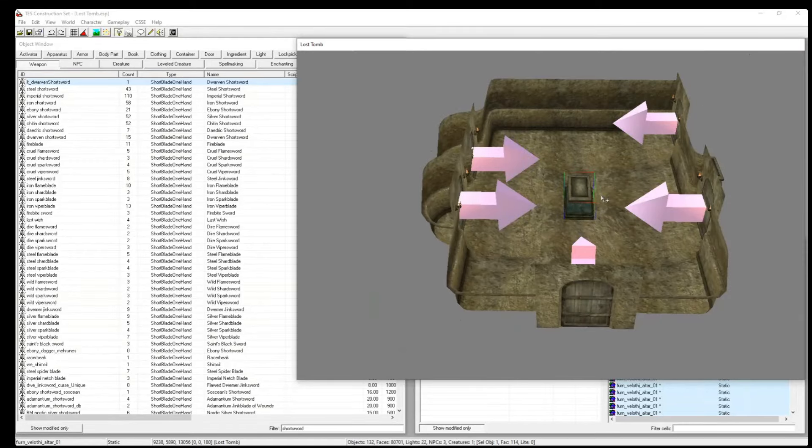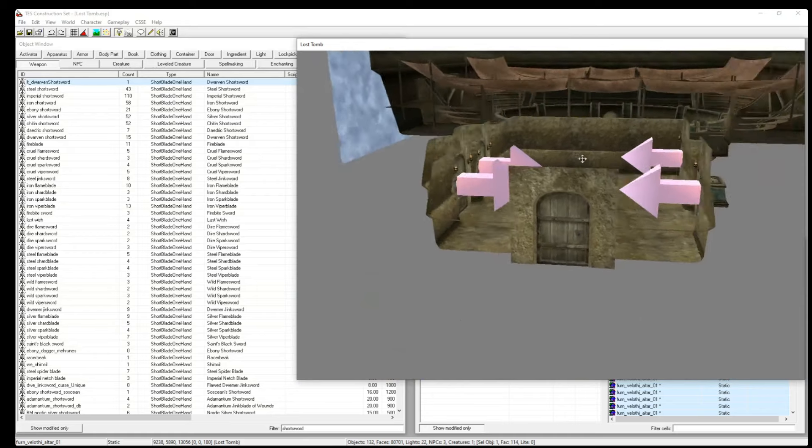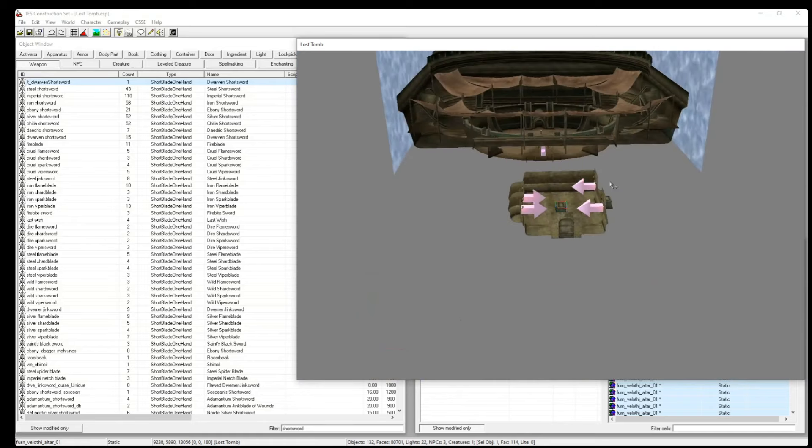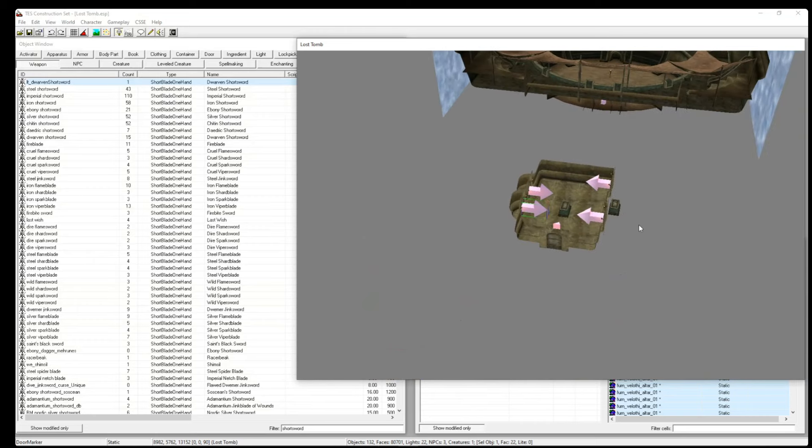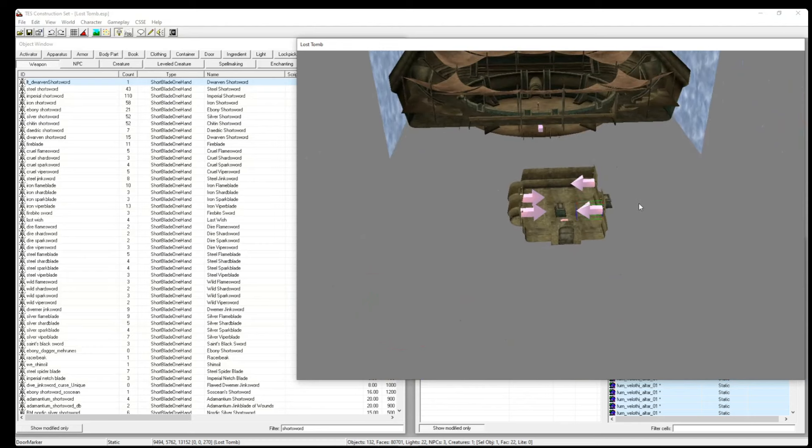Thank you for doing this tutorial. I'm going to go over what I called the Lost Tomb — I've already released it on Nexus as a modder's resource. It's basically a modder's resource that focuses on scripted battles. It includes four battles, all of which have scripted elements. They go from simple to more complex. I'll play through them, talk about the fights, and then go into the scripts.